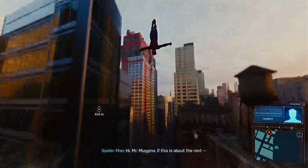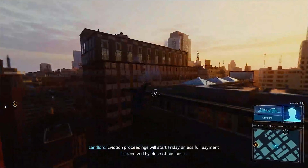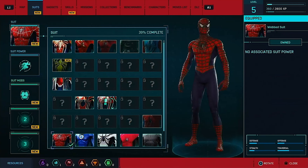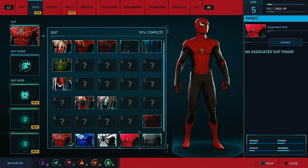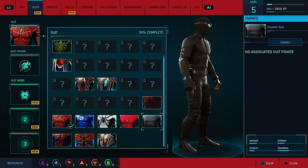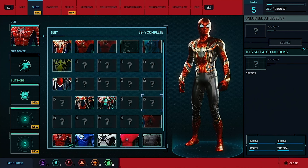Mr. Muggins calling about the rent - Parker, this call serves as your third and final notice. Eviction proceedings will be on Friday unless full payment is received by close of business. Uh-oh, that's not good. We're going to get evicted. We got some new suits - the Spider Armor Mark II suit. Is that the Far From Home suit? We've also got the Andrew Garfield suit, the Spider Monkey suit, Bone Spider, the Homemade suit, Iron Spider. We definitely got some good stuff that we can go through as we progress.